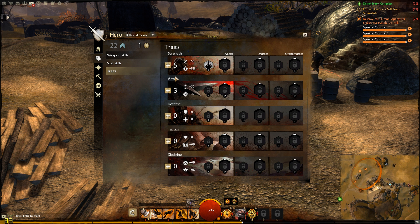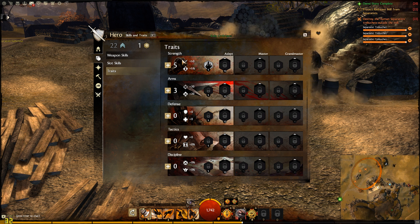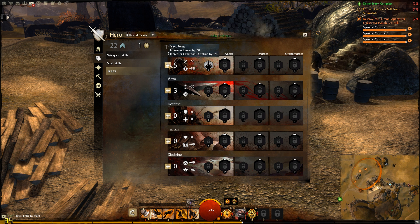Traits you get starting from level ten. So you get traits, and the screen tells you what each trait does and how to advance and what to do.